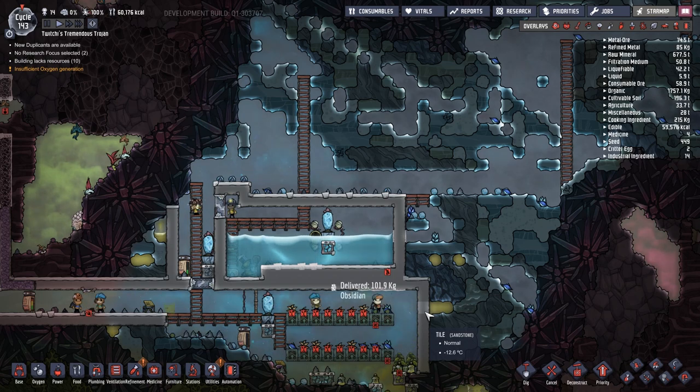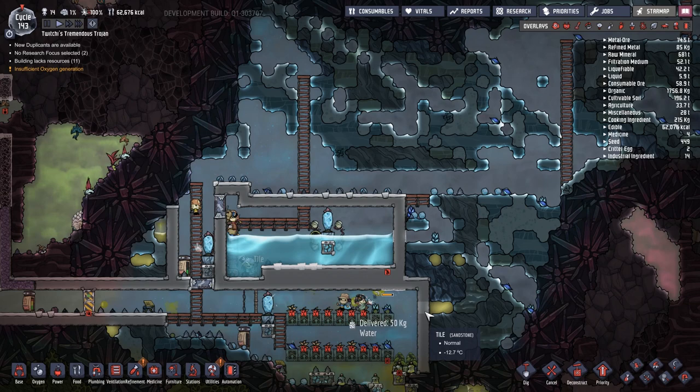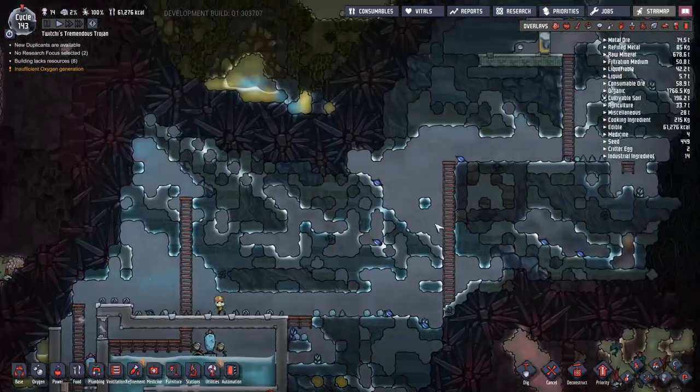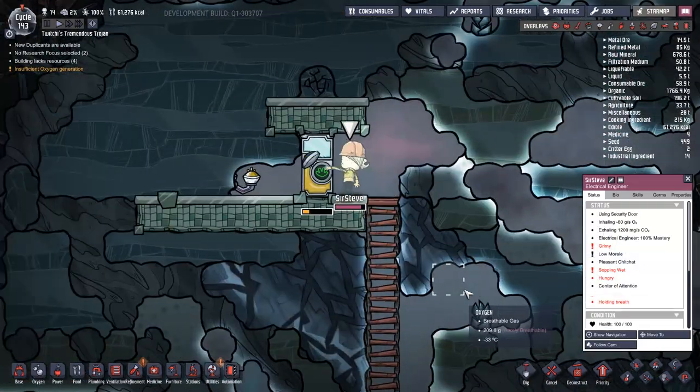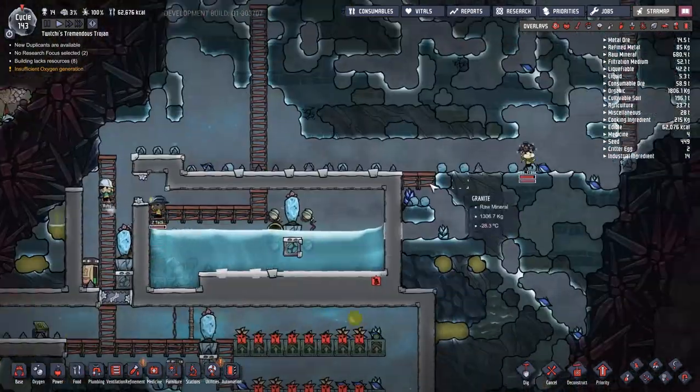As you can see, they're all running around and putting down the obsidian now. It's looking pretty good. I'm a little bit worried about the tile on the right-hand side — there is one tile to be changed there. If I had been smart and thought ahead, I could have actually put a tile on the outside to save the water that's just about to get dropped.